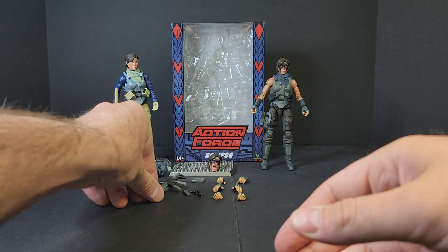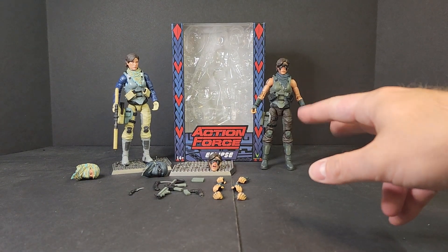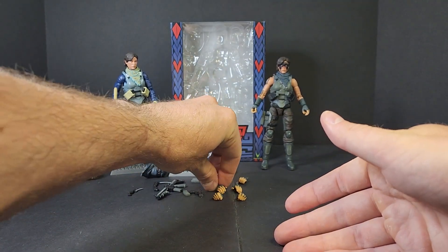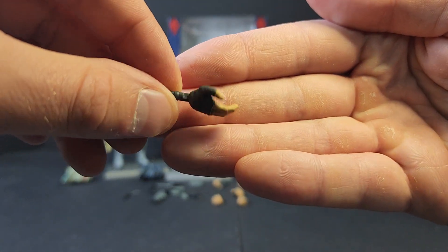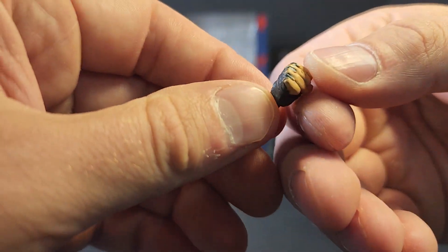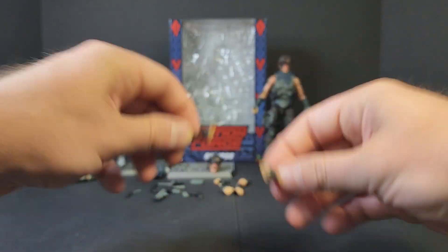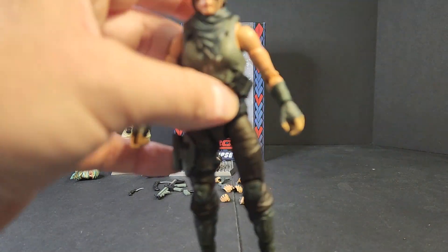You get your typical Valiverse Action Force hands. You get two trigger hands on the figure itself, two gripping hands, two of the more open C-grip hands, and two fists. It looks like the wrap goes between her fingers, so that's some fun detailing. The arms are going to be from Pandora, so she's got the wraps on the lower arms.